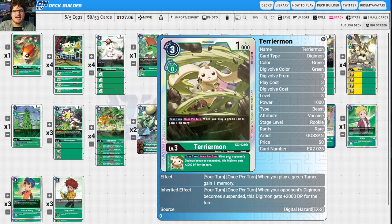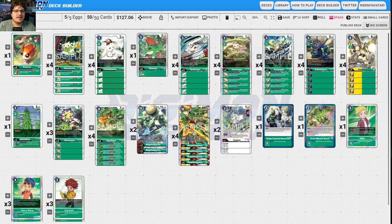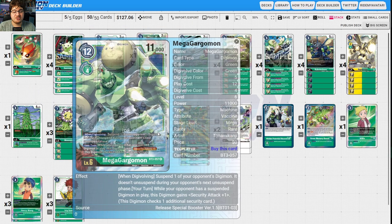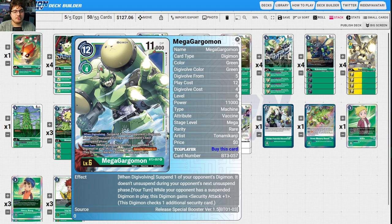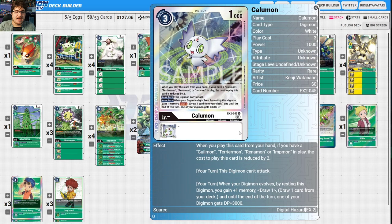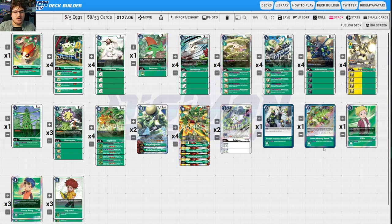The new Terriermon gains you a memory when you play a green Tamer, and has the same as Gargomon — gaining extra 1000 DP. We use Digisorption cards to get into our big boss easier. Rapidmon can, if you have a green Tamer in play, suspend one of your opponent's Digimon, and when one of your opponent's Digimon becomes suspended you gain an extra security check, applying pressure. The original Mega Gargomon continues suspending opponents and locking them down, and the new Mega Gargomon bounces big threats you don't like.